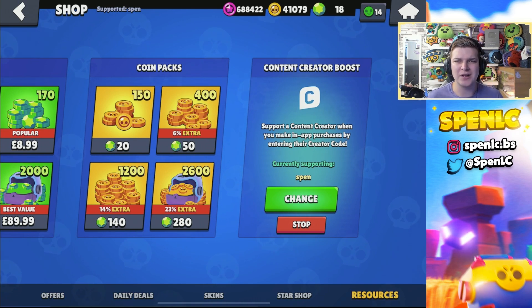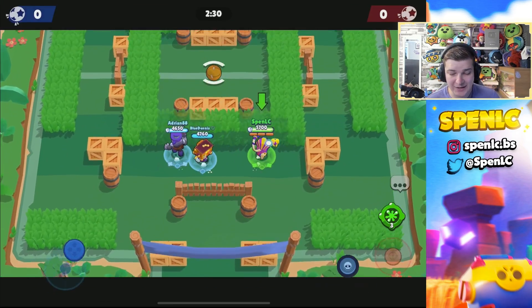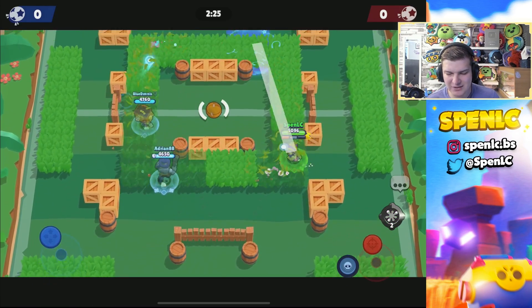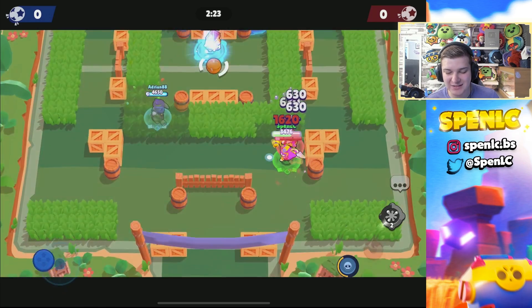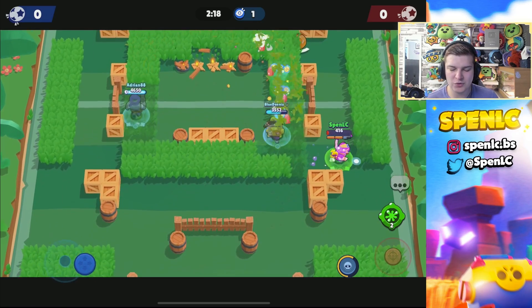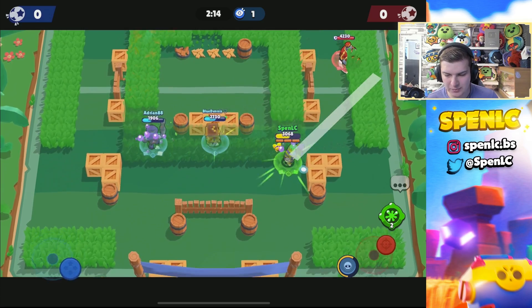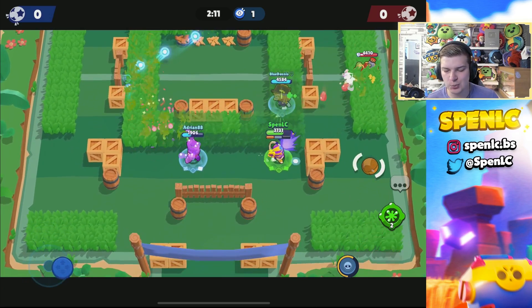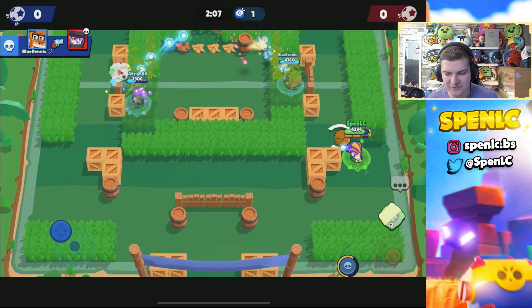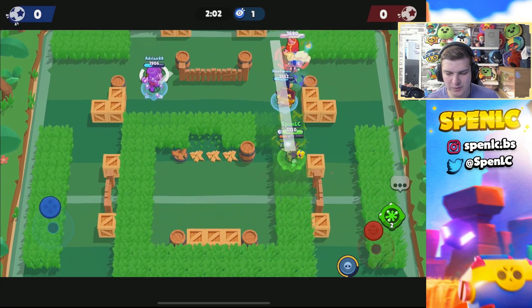Jumping into the first game and trying out this new gadget. From testing it in the dev board, this gadget could have its uses, but the only thing is it doesn't have a slowing effect or really stick to the opponent, so it'll still be a little frustrating to get value out of it. It's good for zoning people out and also good for grassy maps like this one - you can plant it in an area, similar to residue, and prevent enemies from pushing.